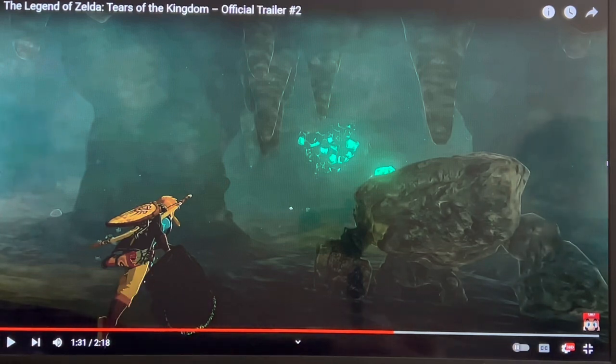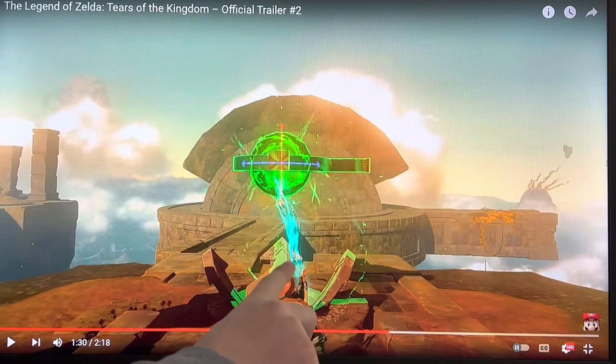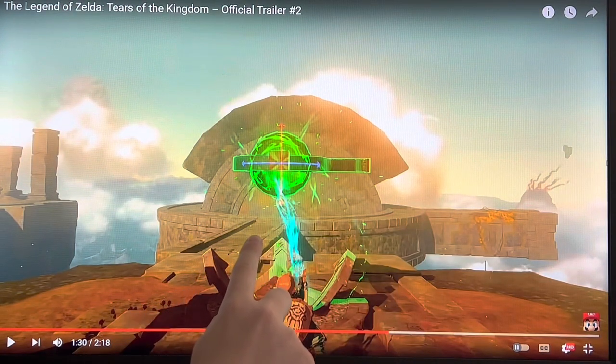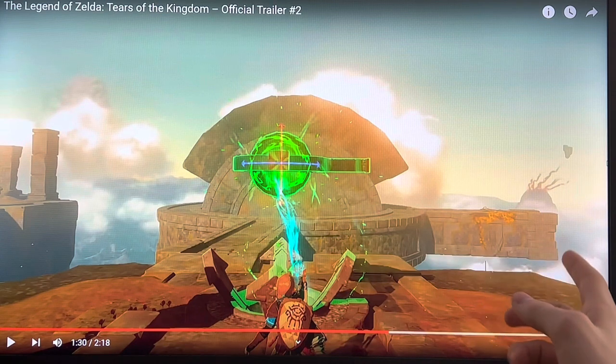There looks to be a new type of magic, like Magnesis, but with Zonai powers. And it's also coming out of his hand instead of a Sheikah Slate — the Zonai hand, or so we assume.